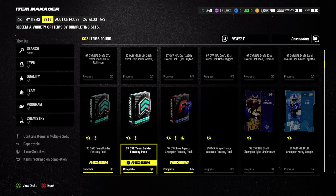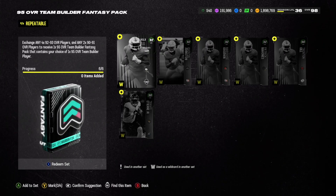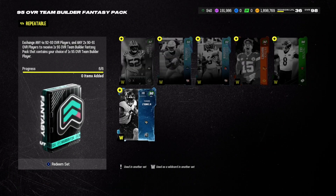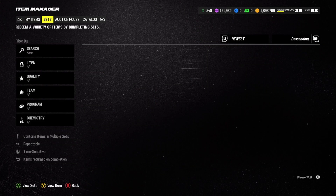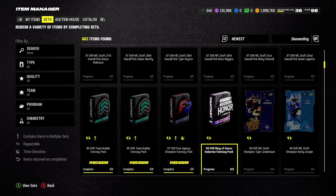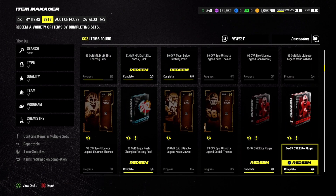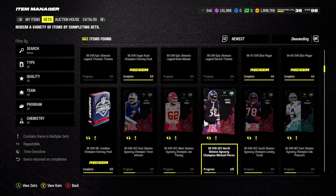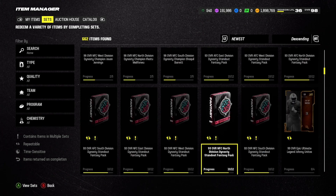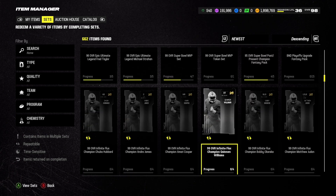Use your best judgment — if you have enough coins, go crazy; if not, try to build sets with lower overall players. I have some leftover players I'm going to use for sets like this fantasy team builder pack, where you trade six lower 90 overalls for a 95. Collect as many 95s as you can to get all those 97s — I believe you need six 97s to complete one 99 set.